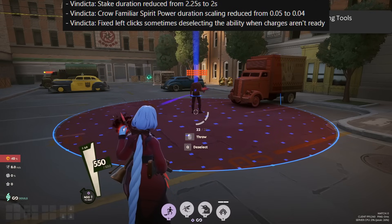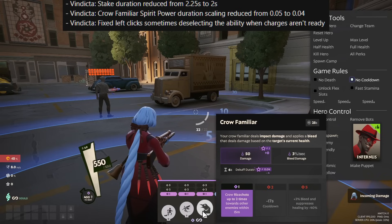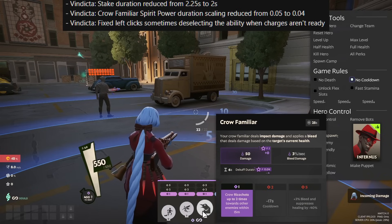Vindictor's stake duration is reduced from 2.25 seconds to 2 seconds, and the Crow Familiar duration scaling is reduced from 0.05 to 0.04.